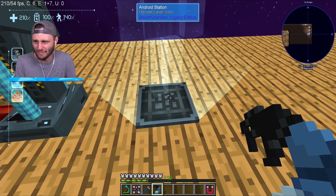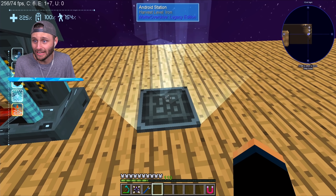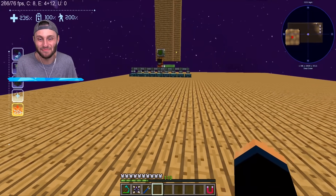Let's throw this on there. Look in the top left - I have 210 health right now. Look in the top left... 215... 220... 235. My movement speed is 200 percent!